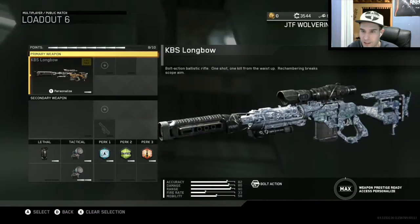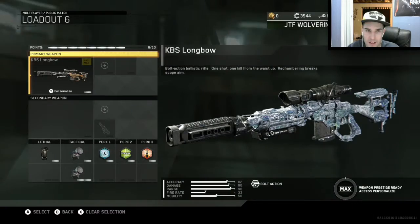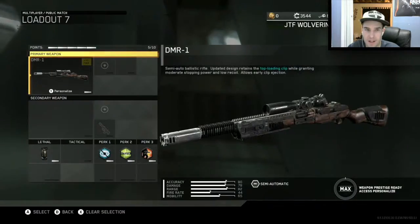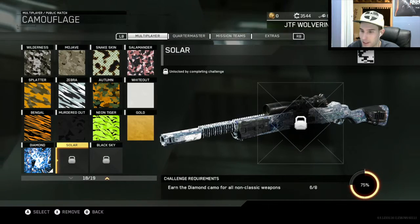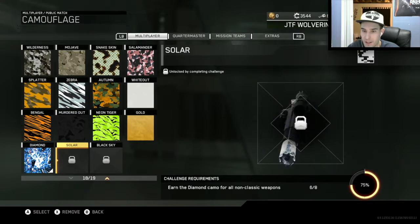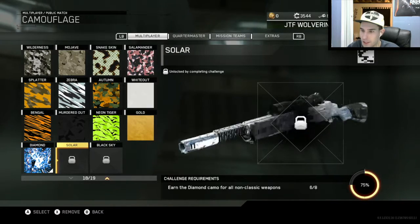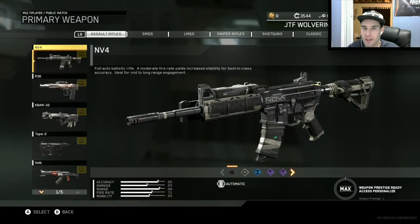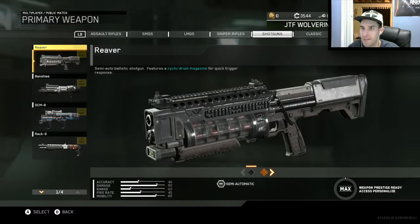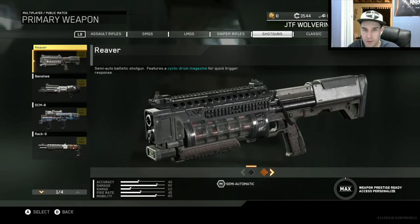Anyways, there we have it. With this diamond, that brings us to six out of eight diamond camos for all non-classic weapons, and we need that to get Solar. So that's pretty sweet. Basically right now we're all done with the primary non-classic weapons — got diamond, diamond, diamond, diamond, diamond. Obviously going to do the rest after to unlock Black Sky, but we're just going for Solar right now.